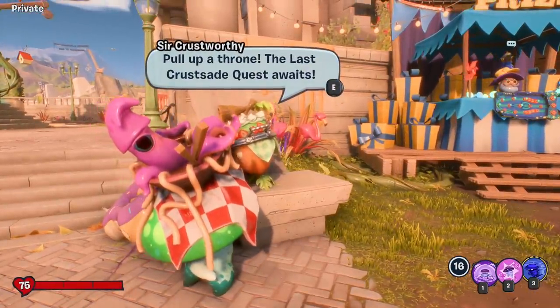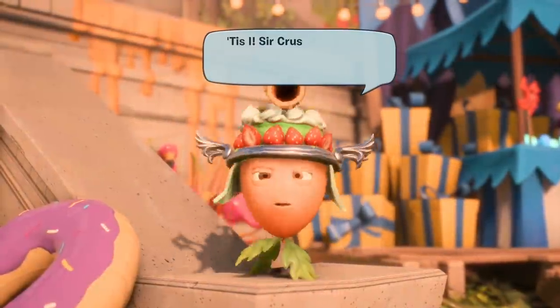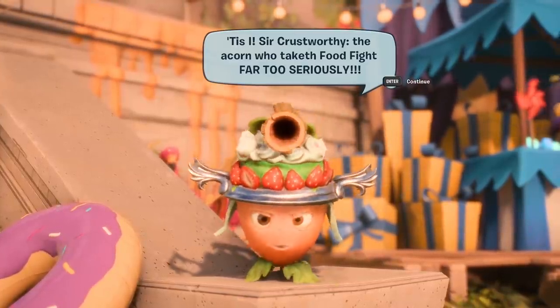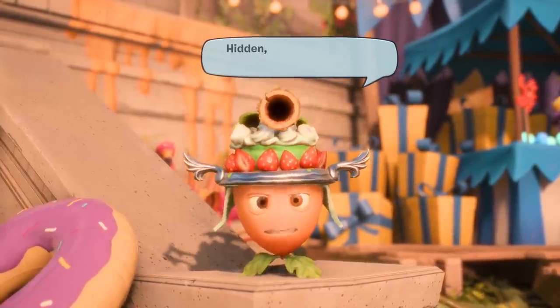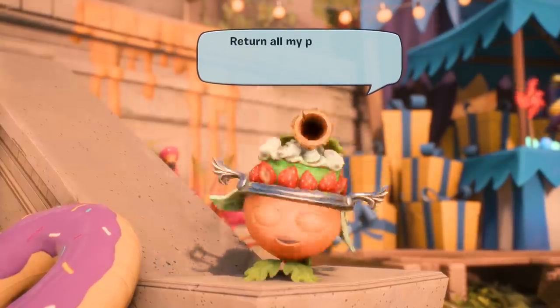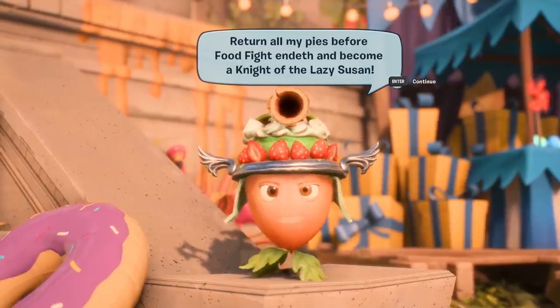This is Sir Crustworthy. Pull up a throne — the last crustade quest awaits. 'Tis I, Sir Crustworthy, the acorn who taketh food fight far too seriously. You must proveth thine worth to fighteth with foodery — findeth my pies of blueberry. Hidden they are, near and in adjacent regions. Return all my pies before food fight endeth and become a knight of the lazy Susan.